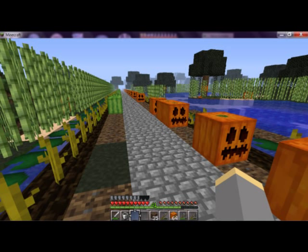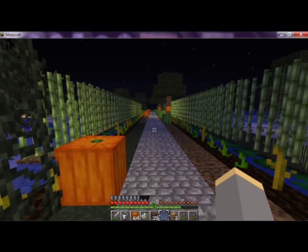I plant mine in rows so that they can only flop over in one direction, so all I have to do is stand at the end of the line. An axe works fastest if you don't mind going through axes quickly — just chop, chop, chop down the whole line and collect my pumpkins. Once you've got them started, pumpkins are really easy to keep harvested. The plants last over and over again as long as creatures and yourself don't jump on the stems. You can keep them for an extended period of time as long as they're within four blocks of water.